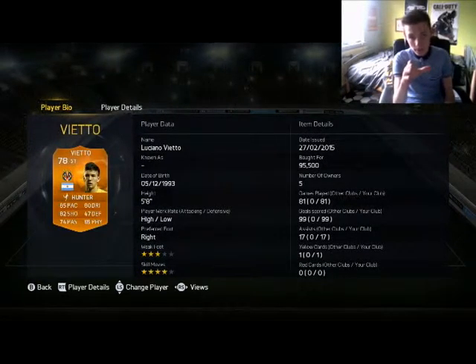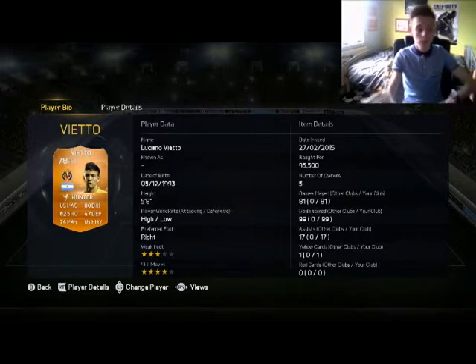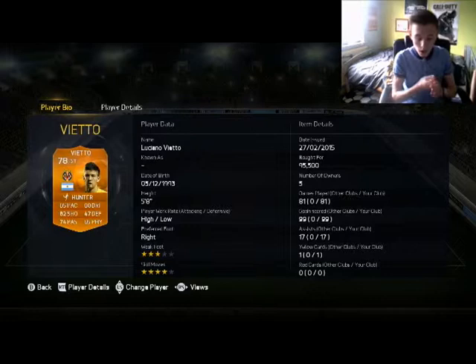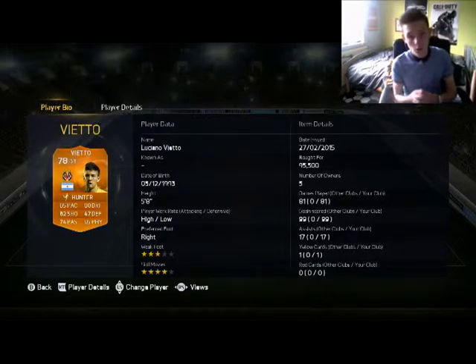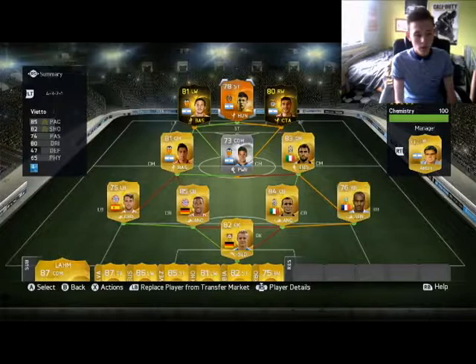And then the main man up top — a man of the match Vieto. Now he may be 95k and I may never be able to sell him because there are millions of them going through his bottom range since prize caps have ruined the market, but I don't think I'll ever want to sell him. He is so so good. I've played 10 games with him and I have scored 21 goals. Four star skill moves, 85 pace, 80 dribbling, 82 shooting — just brilliant all round.